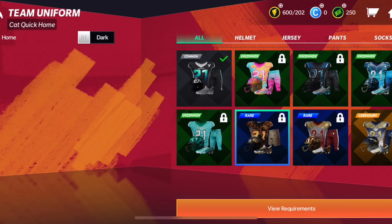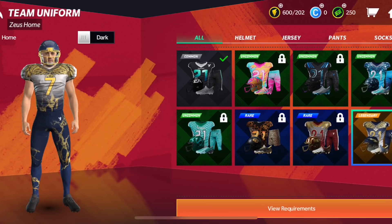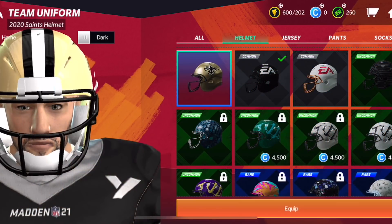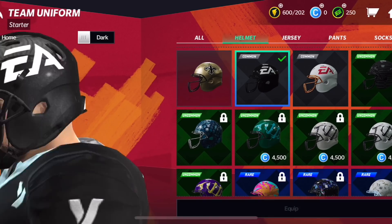It's a loadout — your base uniform. Most of them are locked, and some you unlock as you progress. In mobile it's just CPU only — you play versus the CPU — but on console you can play versus other people.